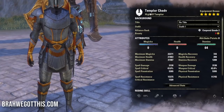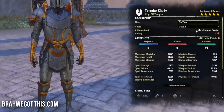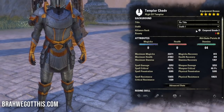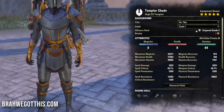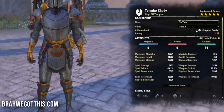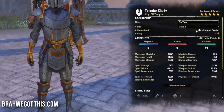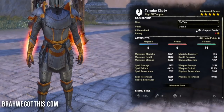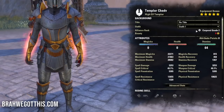For the stats: in this hybrid build we're putting all points into stamina. We have 28.6k max stamina on the front bar, about 31k on the back bar, and 22.2k max magicka - all unbuffed. Spell and weapon crit is sitting around 50 percent. When leveling, dump all points into stamina.